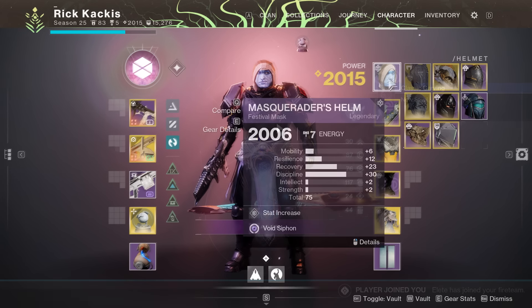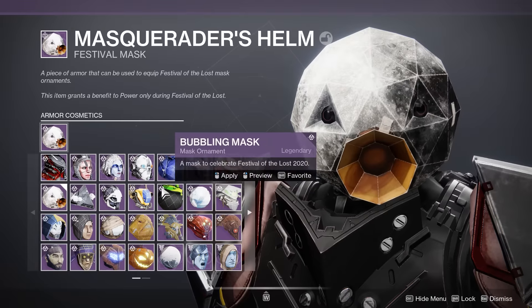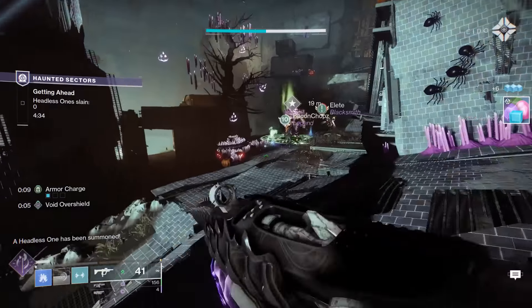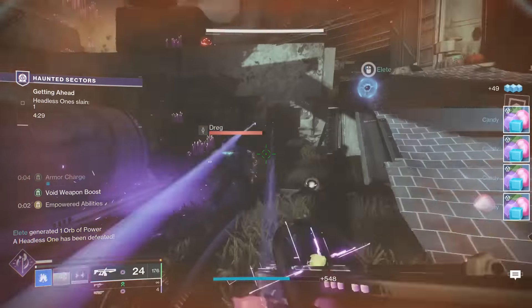You can also go and inspect the appearance section and put on a bunch of different mask options, whatever you're vibing with. After that, you're going to have to do a Haunted Lost Sector. This is the key activity of this event, and it's going to be your main source for festival rewards.